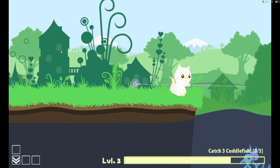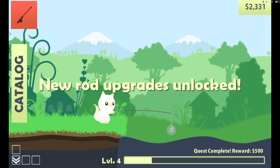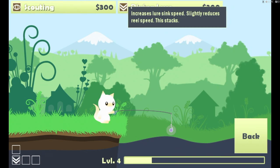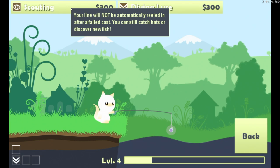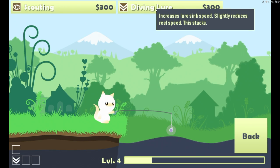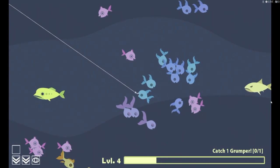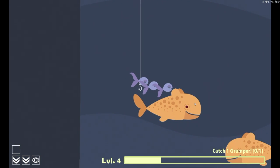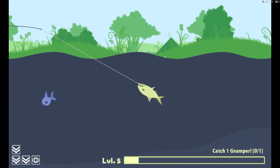Catch three cuttlefish. Where's the cuttlefish? What are cuttlefish? Those things. Got him! New rod upgrade, let's see what we can get. Ooh! What's a hat? How do we eat a hat? I want a hat. That looks like a grumper — he looks pretty grumpy. That's pretty cute. This is the grumper.